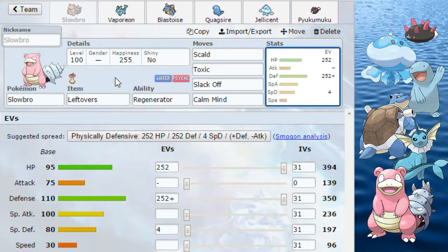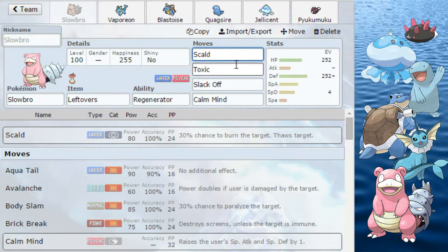Starting off with one of the best Pokemon in the tier, Slowbro. Basically he's a physical tank. He has Regenerator so he doesn't really care too much about Stealth Rocks and he has pretty great stats. His basic set is Scald, Toxic, Slack Off, and either Calm Mind or Psyshock.